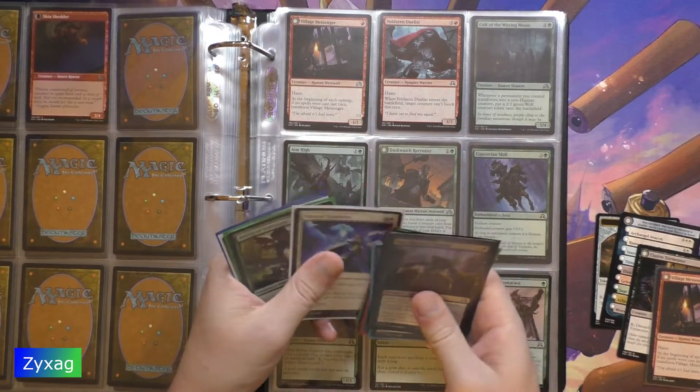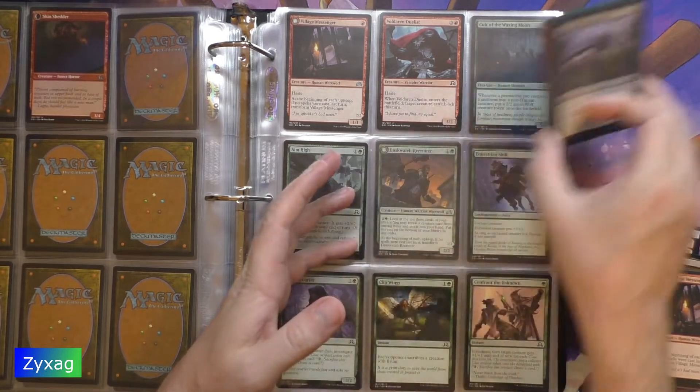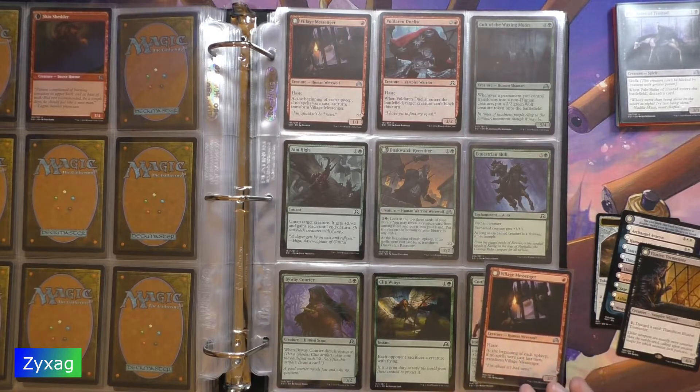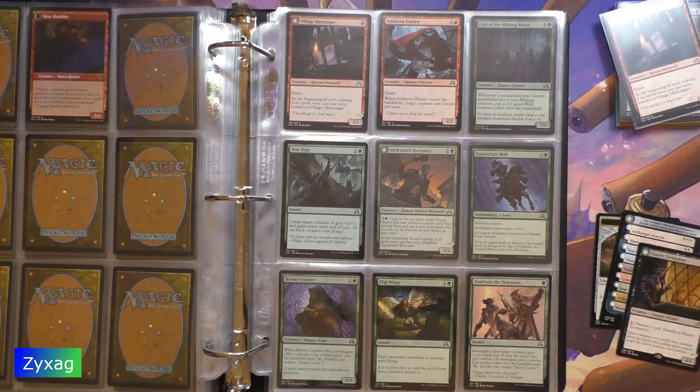We ended up getting two transformables. The Village Messenger one, which we already have, and we've also got Elusive Tormentor, which is a rare.